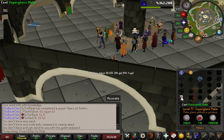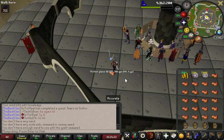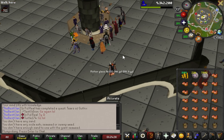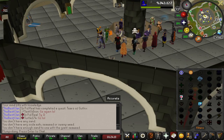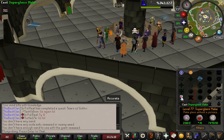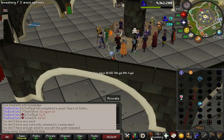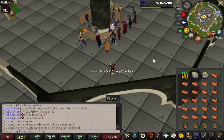Also good to mention: if you've completed Lunar Diplomacy and you have 77 magic, you can cast Super Glass Make from 61 to 99 and get some mage XP while doing crafting. This method is going to average you around 100 to 150k an hour in crafting and 50 to 60k per hour in magic experience. Personally I'm going to do this on my Iron Man just to two-birds-one-stone it, but on a main account I would probably stick to a different method.